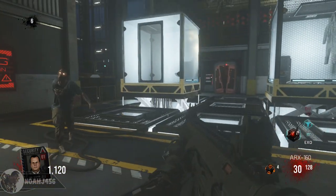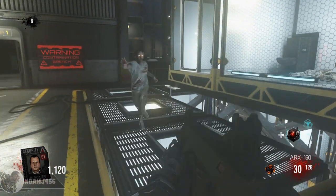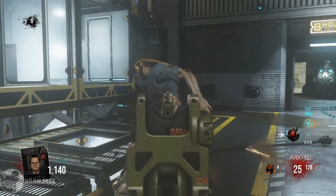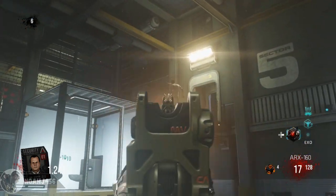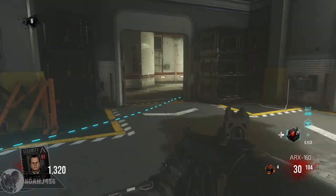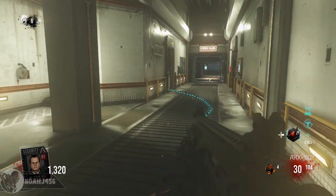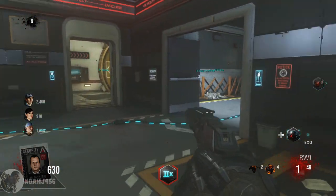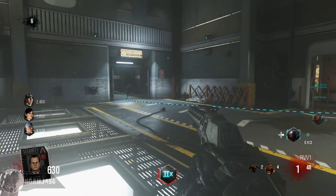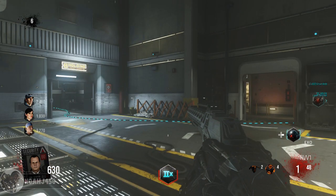If you look in the bottom left-hand corner, my security clearance went from zero and it just went to one. So that is one out of the four key cards. You can do this solo, or you can go ahead and grab an entire group, do it all together, and it'll be a great time. That is the first key card after you do the black box — one out of the four. Make sure you guys subscribe; I will be putting out a tutorial for every single key card and every single step of the Easter egg all the way through to the final finish.